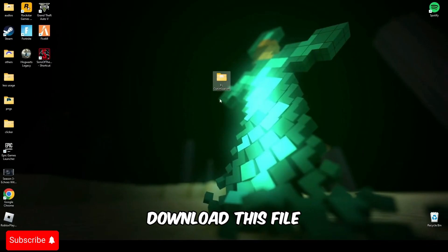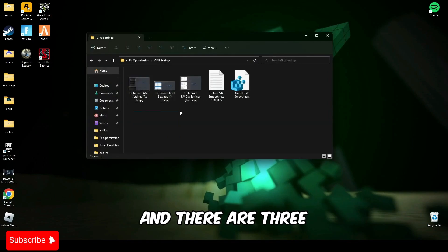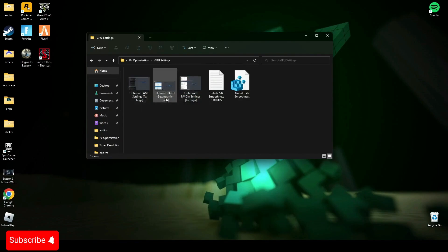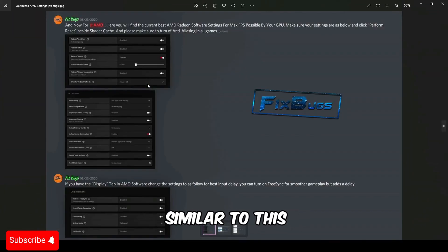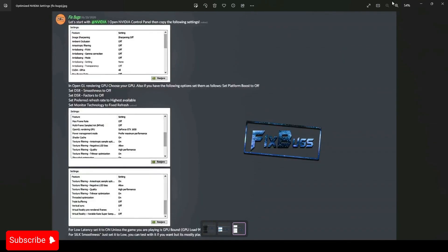First of all, you have to download this file — the link will be in the description below. Open this file and go to GPU settings. There are three GPU settings you have to apply: there is AMD, Intel HD, and NVIDIA settings. Make sure your settings are similar to this if you want to have a smoother game experience.